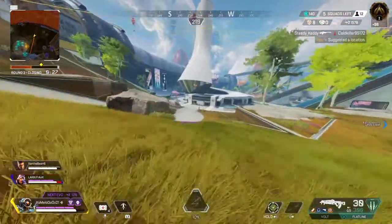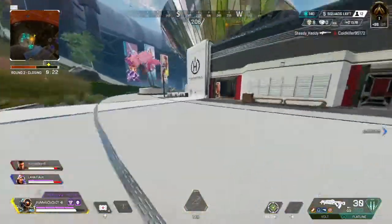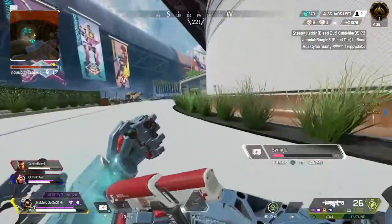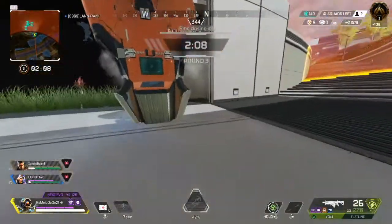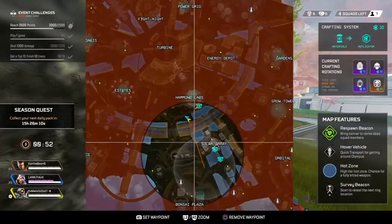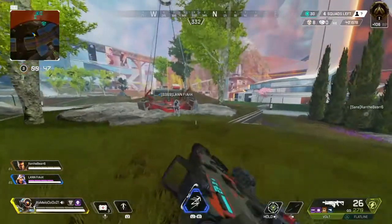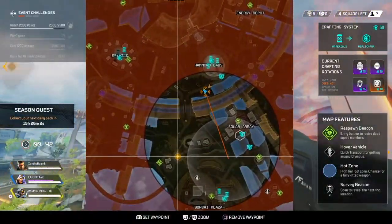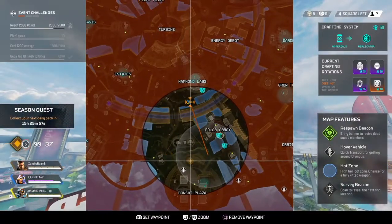Don't forget to keep track of the timer, because sometimes you can forget how much time you have left before the zone comes in because you're looting and not paying attention. As you can see, that's what happened to my teammates — they looted too much and got caught in the storm. When we look at the map, the circle is between Solar Ray and Banzai, so we want the outer wall of Banzai that overlooks Solar Ray. If someone tries to rotate up the hill, we have the opportunity to beam them as they come up and maintain that high ground.